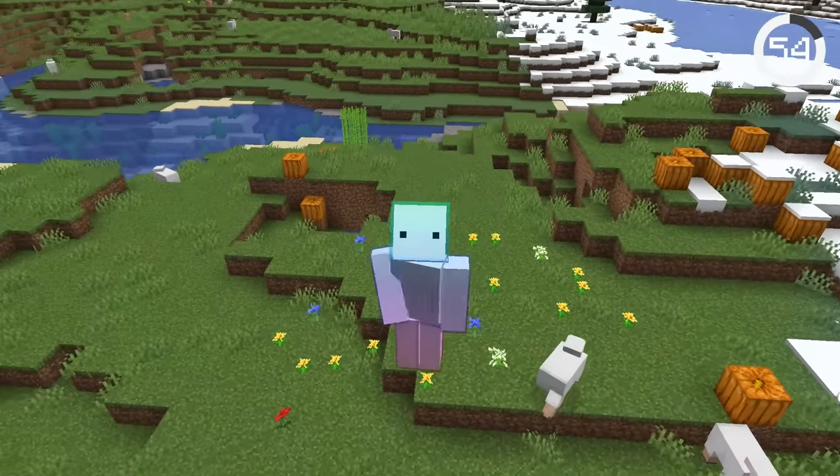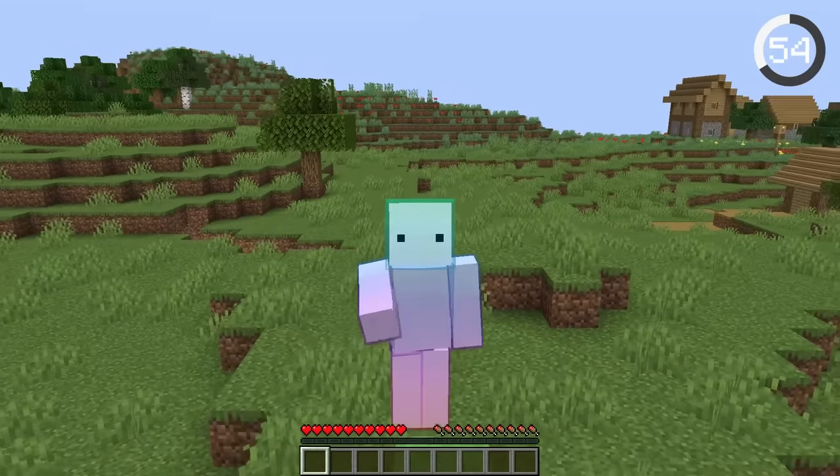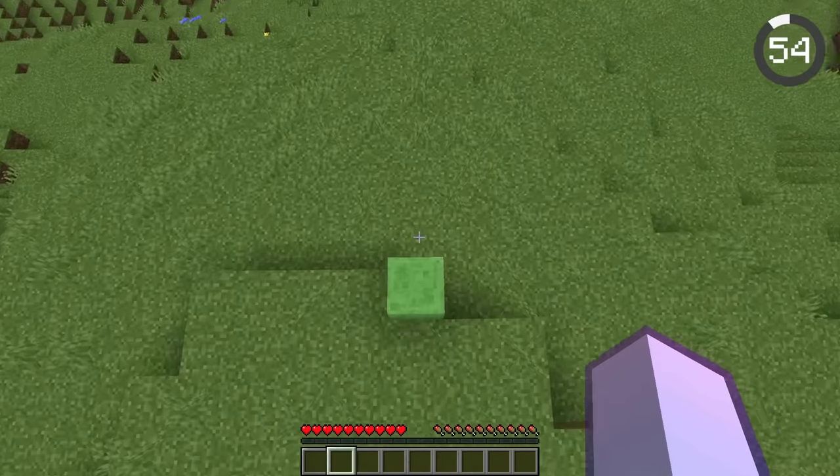Jumping on slime blocks is supposed to bounce you, but if you hold shift to cancel the bounce, you'll end up breaking your legs. Instead, just hold down spacebar and it'll cancel the bounce without hurting you.